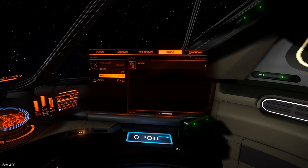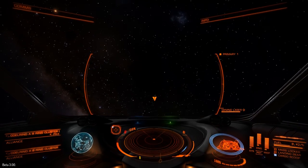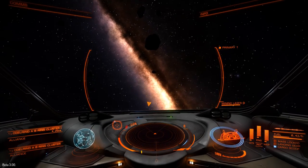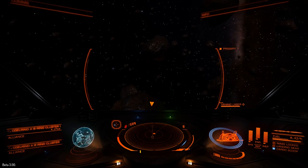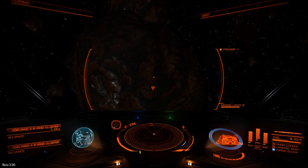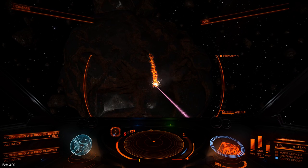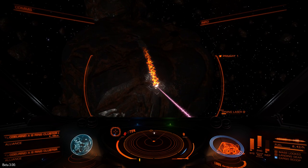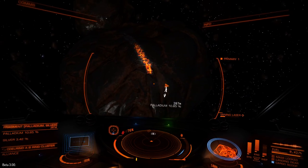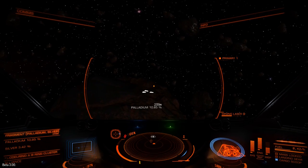Once you've got the asteroid chunk inside your refinery module, you have to choose which of these two elements you're going to process — unless you've bought a slightly more expensive refinery module with two hoppers, in which case you're not going to have to throw anything away. The cheap version only has one hopper, so I've elected to discard the silver and process the palladium. You do have to do this a number of times before you've extracted enough resources to fill up one complete ton of cargo space, at which point whatever you've harvested is moved from your refinery into your cargo hold — that's why you must also have a cargo hold, not just the refinery module.